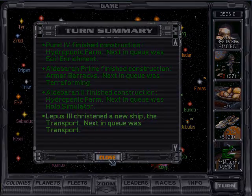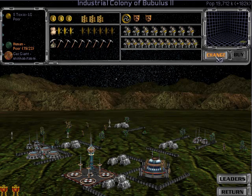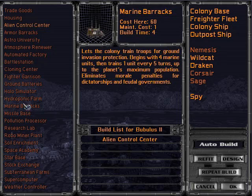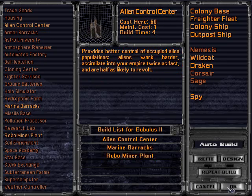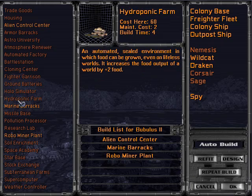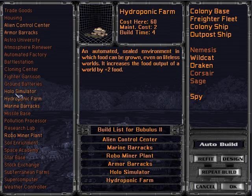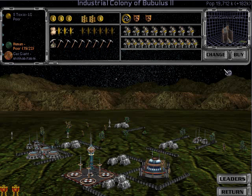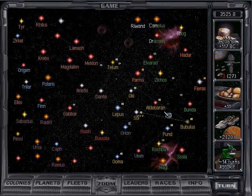Astro University we just researched — it's kind of crappy. We don't want to genocide them. And RoboMiner plant after that. Make them happy — I don't know if they're less likely to rebel if they're happy, but I try to play as if they do.